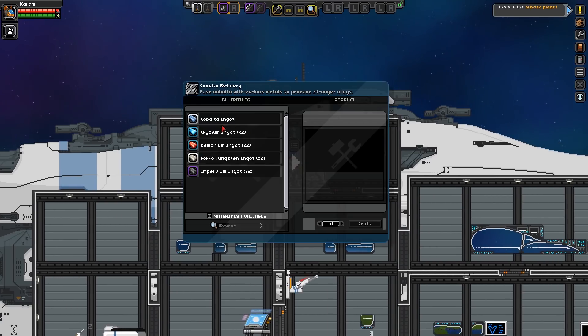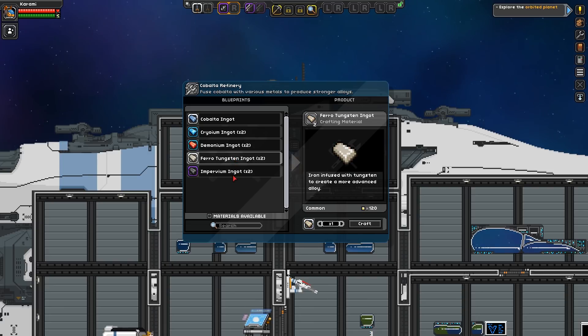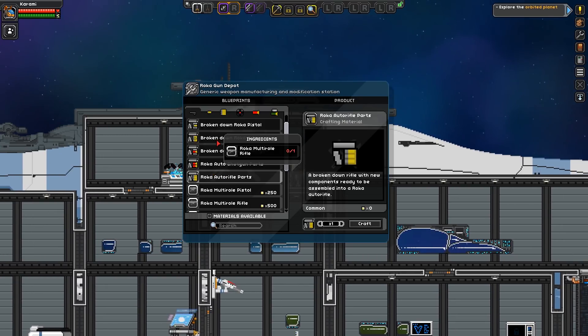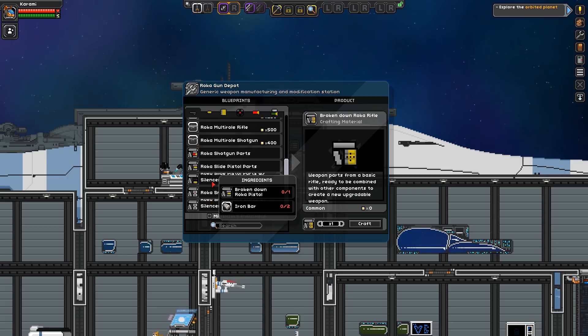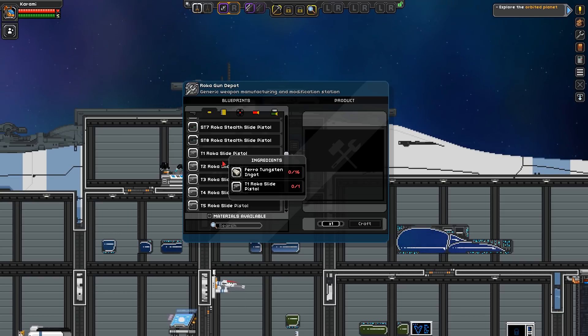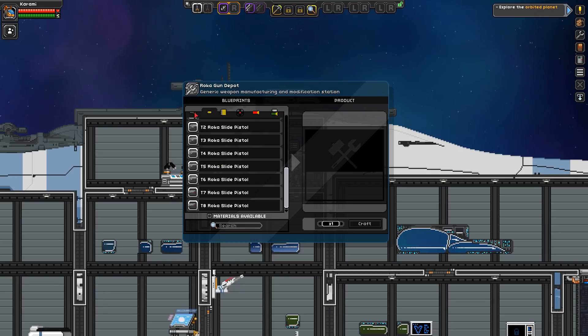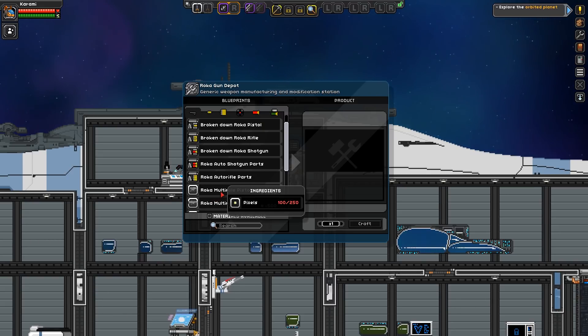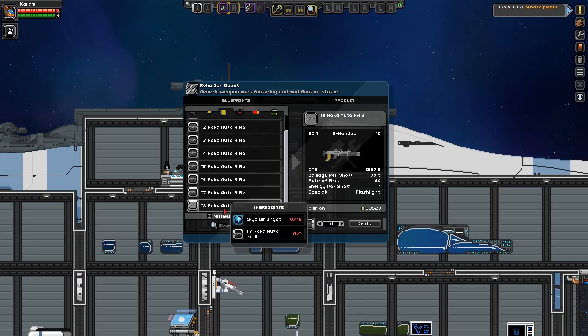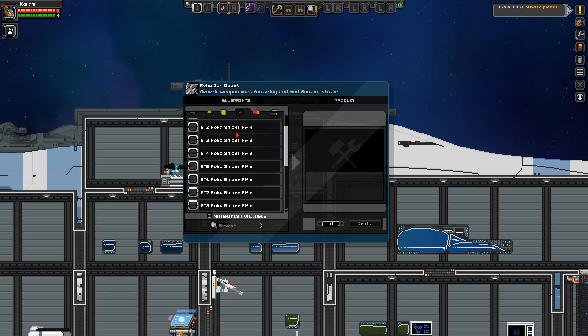The assembly lab is specifically to refine ingots, because this race has its own custom ore. You can use that and mix it with other stuff to get different types of ingots. Then the weapons depot lets you actually break down guns — pistols and different stuff — to create different types of weapons. You just need some parts. For all those guns you find in chests out in the wild, if they're the ones listed here, you can break them down to create better versions. They go all the way up to tier 8, with sniper rifles, pistols, auto rifles, auto shotguns, and pump shotguns.